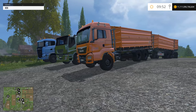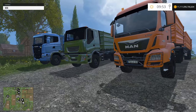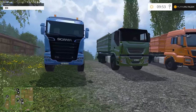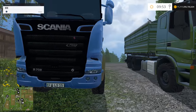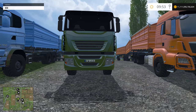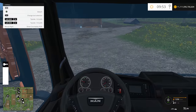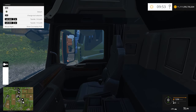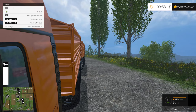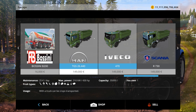Next on our list - the last mod for today - is the Fliegl transport mod. It has three different trucks with different trailers. The first one is a Scania which is awesomely made - you wouldn't say the textures are poor. The Iveco on the other hand is the worst of the three - the textures aren't the best. The MAN is our usual one - you wouldn't see any bad textures, it's just a perfect model. All three have a rear view camera which is very handy.